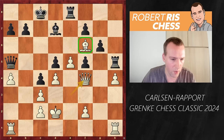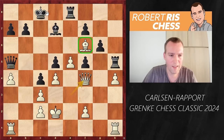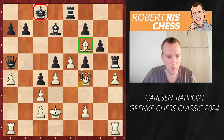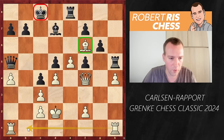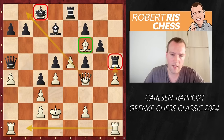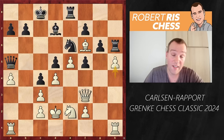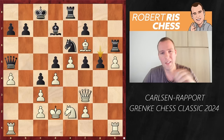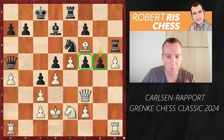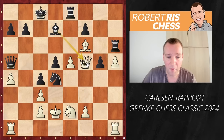Magnus understood he needs to open the position at some point, but he played h5 here, which I think is a really serious mistake, as it does allow black to keep the position closed with the move g5 — a very nice pawn block. Queen takes f5 taking the pawn will be met by Nxd4, black striking back in the center with a discovered attack on the queen, so that would be a huge mistake. Now black is doing absolutely okay.